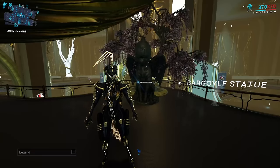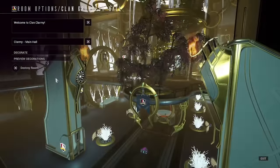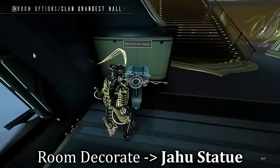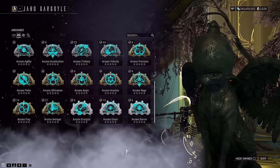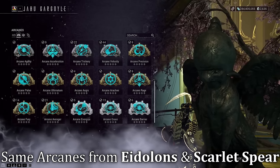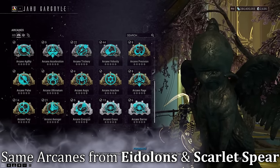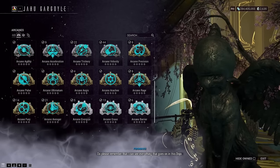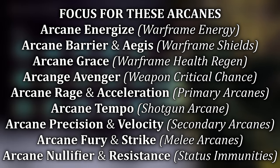I'm going to start things off with which arcanes you can go ahead and get. You're going to talk to the Jahu Gargoyle inside your dojo if your clan has already placed one down. If not, enter the settings to decorate your dojo room and place down this statue to get access to it. The arcanes are all of the arcane rewards that the Eidolons drop. These rewards were also used in the past Operation Scarlet Spear, so if you did that, these may be familiar to you. In my opinion, I'd personally get these arcanes on screen, in somewhat order ranking from top to bottom.